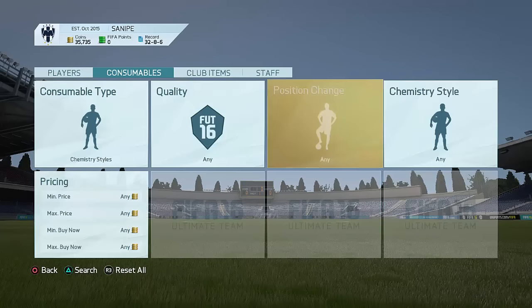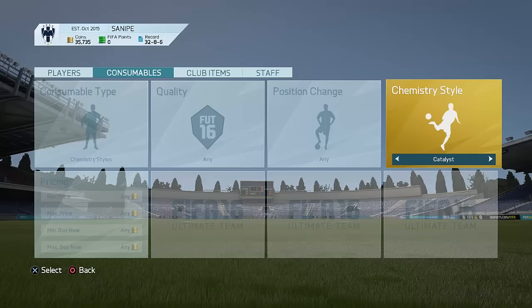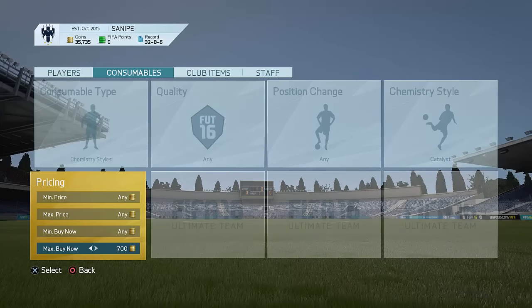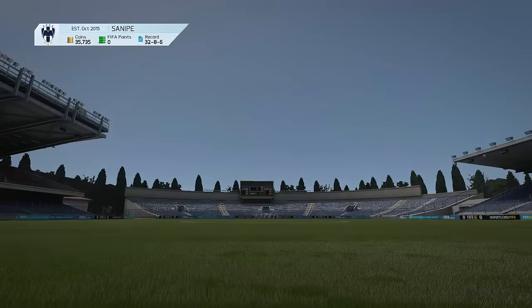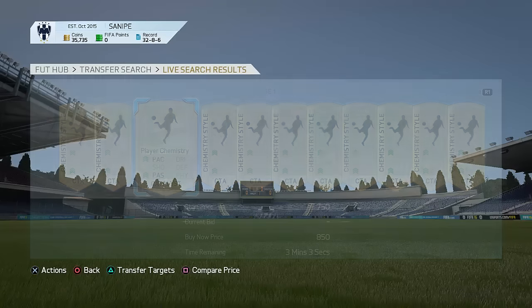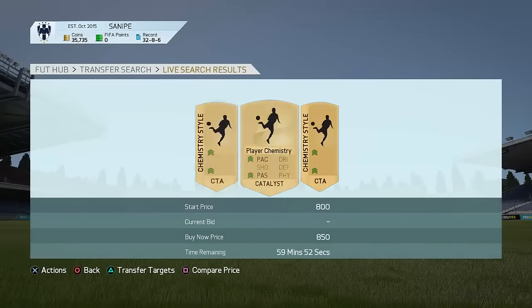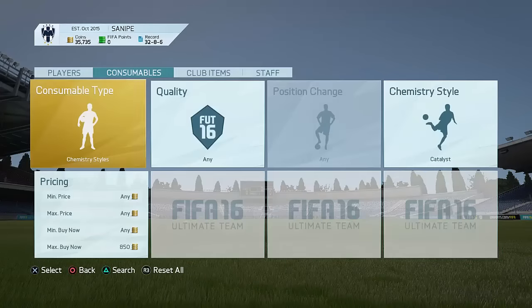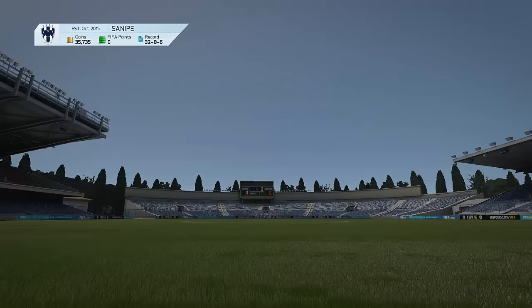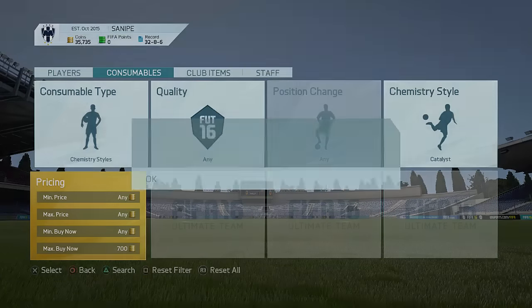The next one is going to be chemistry cards, and the ones I'd recommend for this week are the Catalyst cards. I've done quite a bit with Catalyst these days. The reason these work quite a bit is that this year these actually get packed a lot more than Hunter cards and also Shadow cards. Catalyst cards usually get listed on the market for 200, 250, or 300 coins. As you can see, there are a lot of them up in the market.